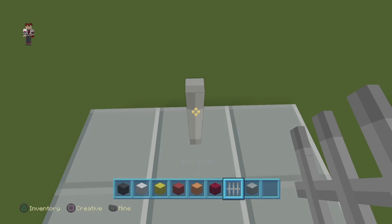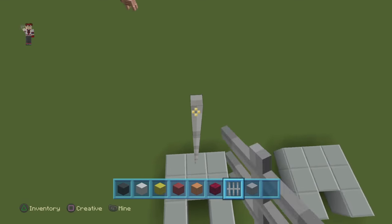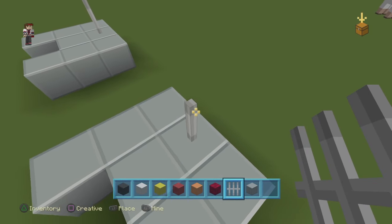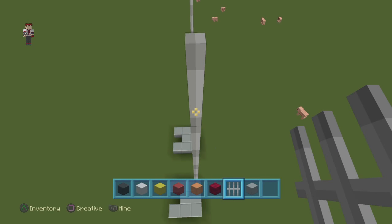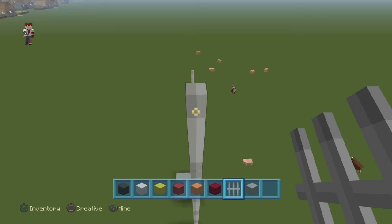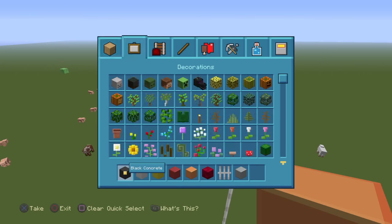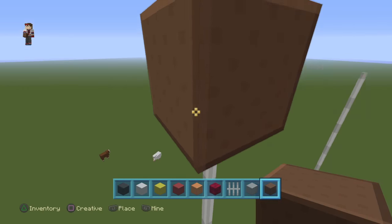You can stack the iron bar up to whatever height looks good. You guys can do it any height you want — any way it will actually look good. I'm going to make him super tall because my dad told me to. I forgot brown concrete — brown concrete for his pants.